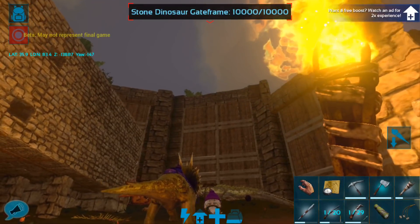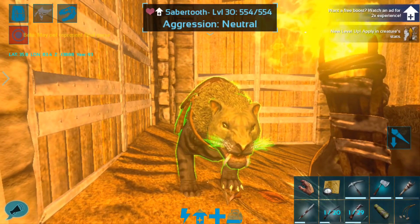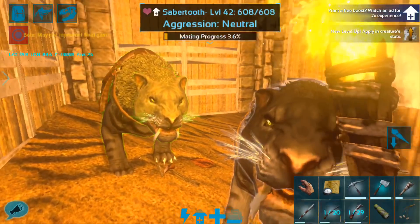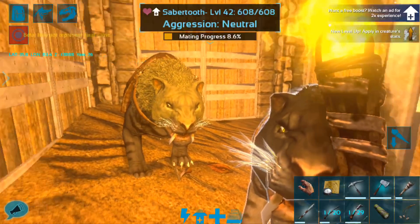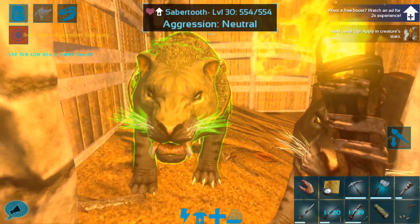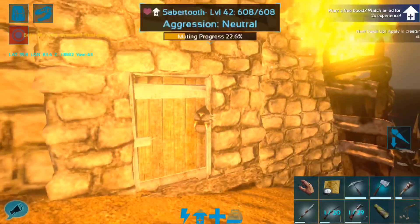Okay guys, so we are back at base and I have crafted up this tiny little breeding pen, which I think is pretty great. I put both of our saber tooths in here. One of them is already on wandering and now the other one is on wandering — and they are officially mating. Awesome. So basically what I'm trying to do here is get a baby saber tooth and see if we can't get some imprinting done. I'm not sure how that works on Ark Mobile, or if we can get some stat bonuses. I basically want to check out the whole breeding process and see what that's like.